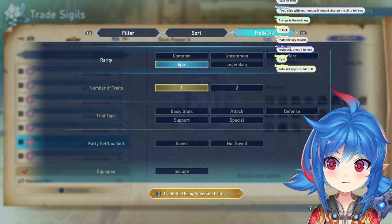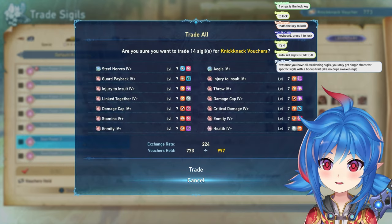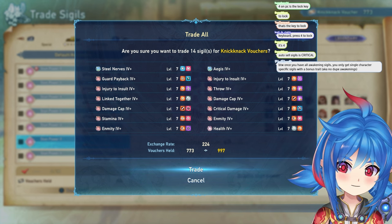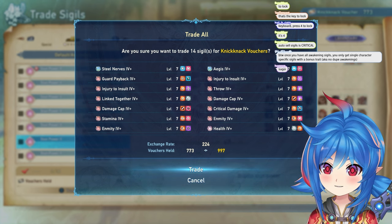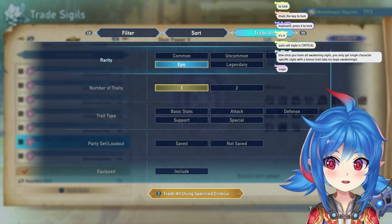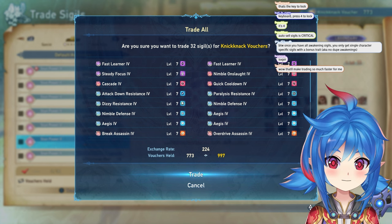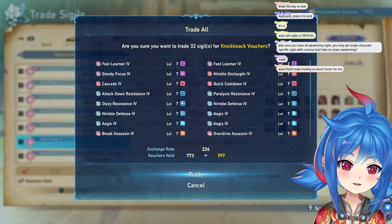My general sell setup: I go Epic, both regular and plus. You hit confirm and it shows you what you have — you can scroll through to see which ones you want to sell. For instance, I caught a damage cap four with provoke — I don't need that so I'll sell it — but a damage cap four with cascade I might keep. Another setup I use is epic-only no-plus combined with legendary no-plus, which trades any four or five without a plus. This is a great way to quickly sell back and get your vouchers rolling again.